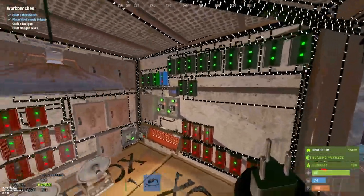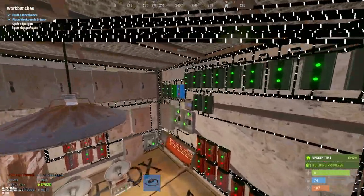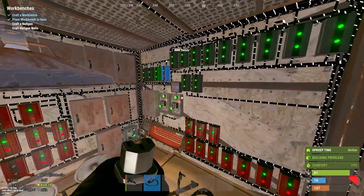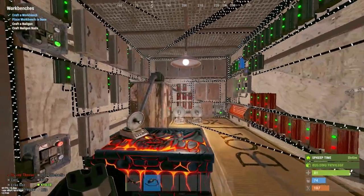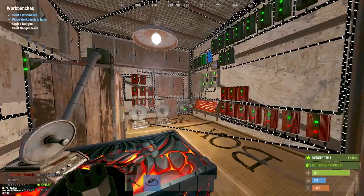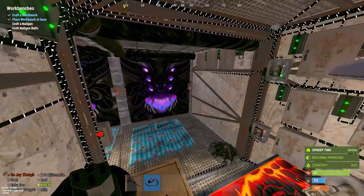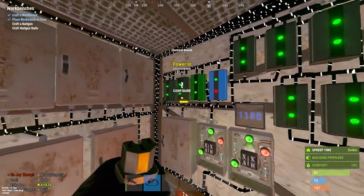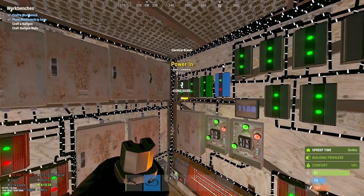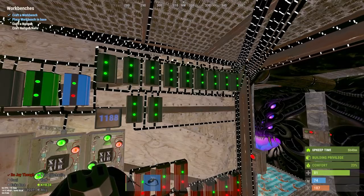This is called a main circuit — a blocker blocker circuit. I've been using this circuit for nearly two and a half years. I was taught by another guy who was really good at electricity, and ever since I've been using exactly the same circuit. The logic is that power comes directly from the windmills, and everything else goes back to the batteries.